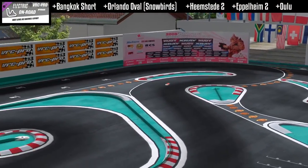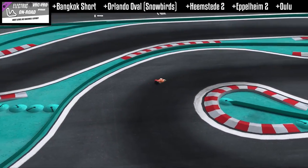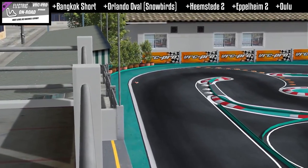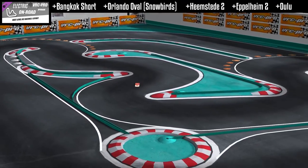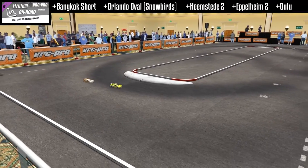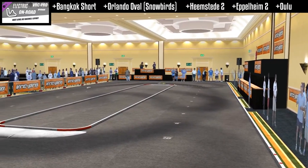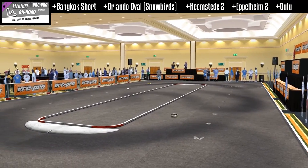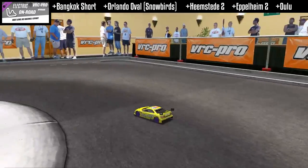Moving on, we have the Deluxe Electric On-Road track. This is Bangkok — Bangkok short — from the 2008 IFMAR world tracks. And then we have Snowbirds 13, 2013, which is Orlando Oval. That race draws over 700 racers every year, so it's a pretty popular one.